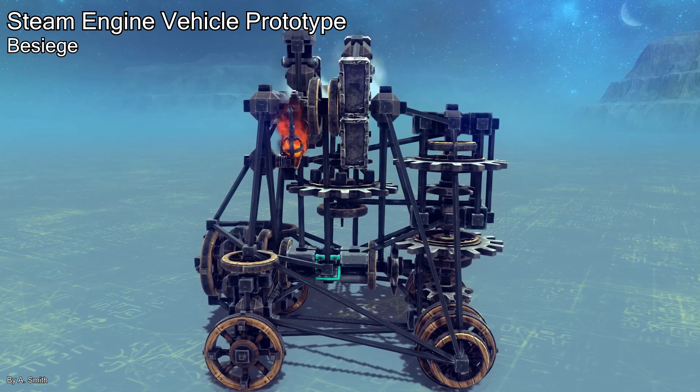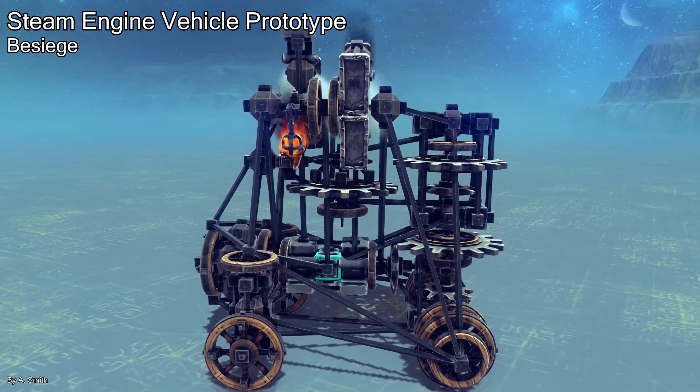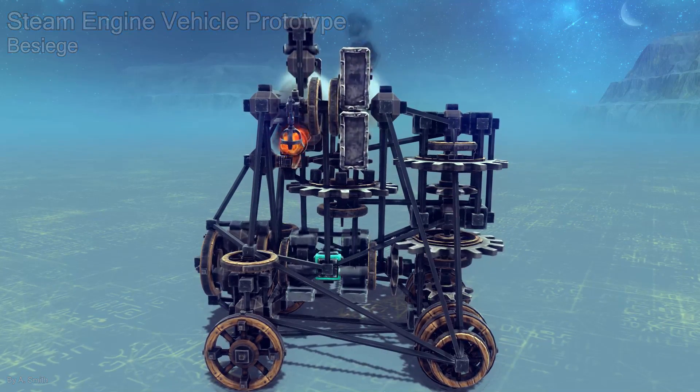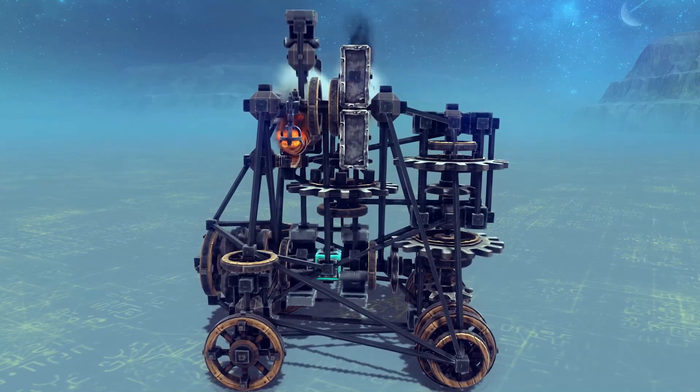In this video, I'm going to talk about a steam powered vehicle that I've designed in Besiege. This vehicle isn't very fast, but it's entirely powered by a steam cannon engine that I've mounted at the top.